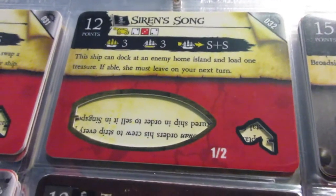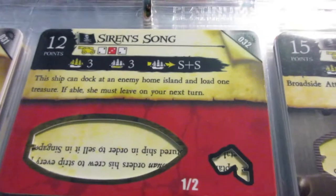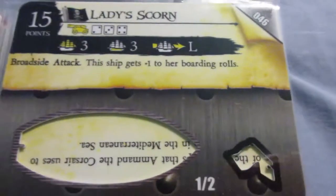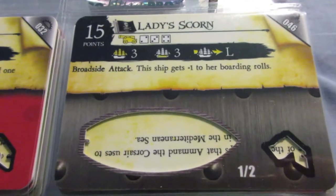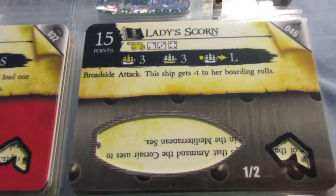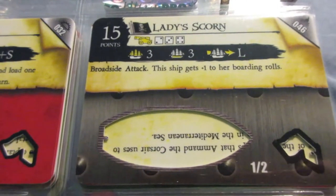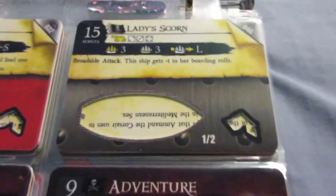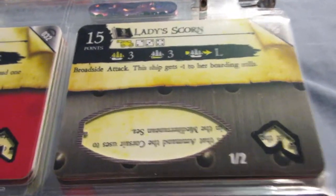The Siren Song has the home island raiding ability and nice cannons — I like this ship, it's pretty fun to use. This is another Lady Scorn — there are actually three different versions of this ship, and this one is pretty much the worst of the three. It has broadside attack but then a rank 4 cannon, which totally wastes the ability, and the rest of the ship is kind of below average.